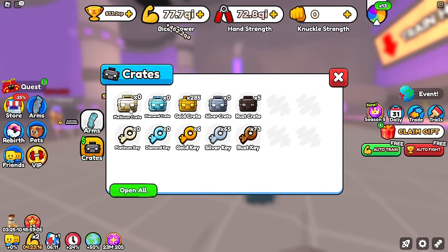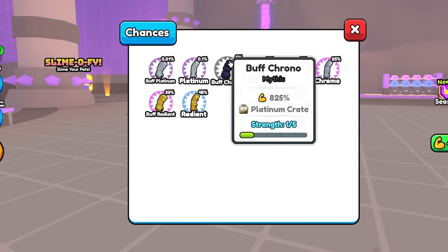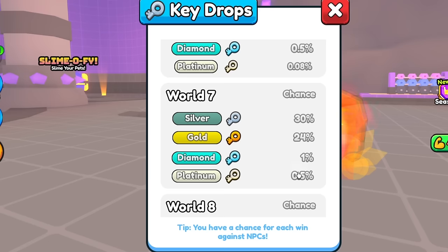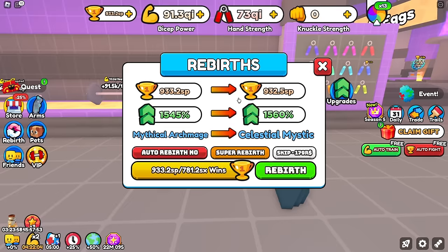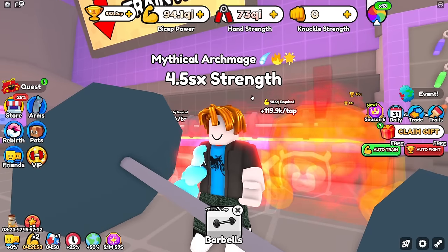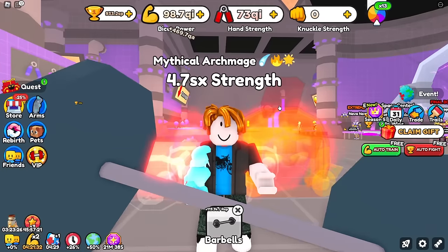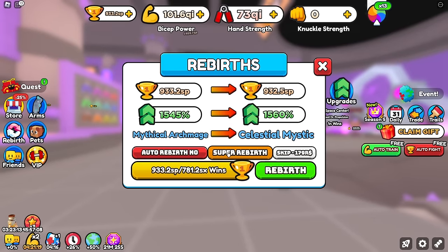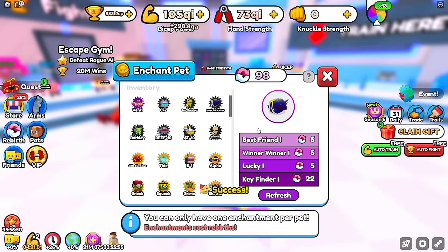Our arms are severely lacking. In the platinum crate there's a buff Chrono arm — the golden version is over 1,200%, which is more than double our best arm and would double our strength. But in world 7 we only have a 0.5% chance of getting a platinum key when defeating a boss, and we don't even have enough strength to defeat a boss yet. I could super rebirth about 15 times, which would roughly double the rate I'm getting strength. At this rate, getting 10 SP strength could take almost a week of AFKing — that's too long. I should have super rebirth grinded earlier.